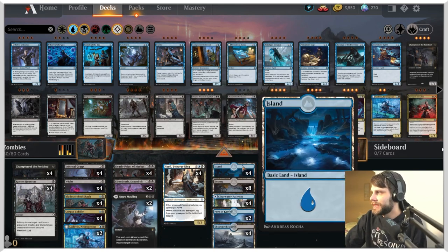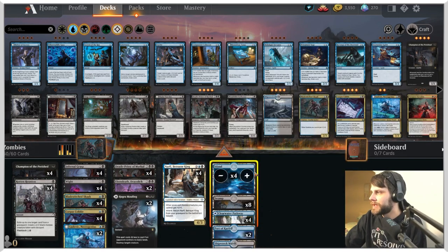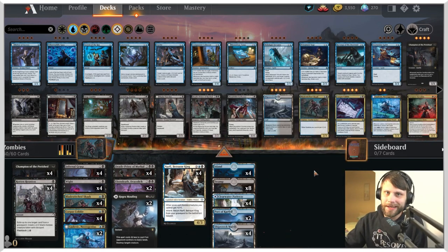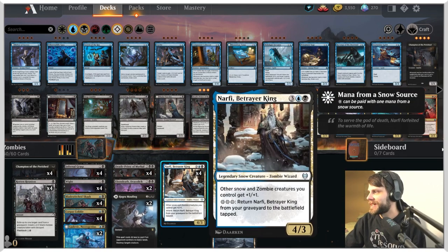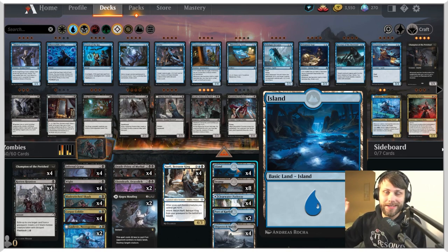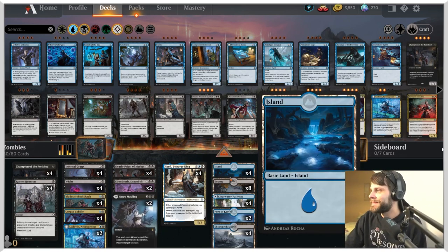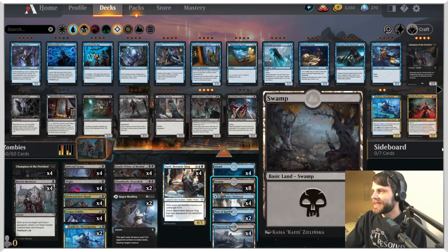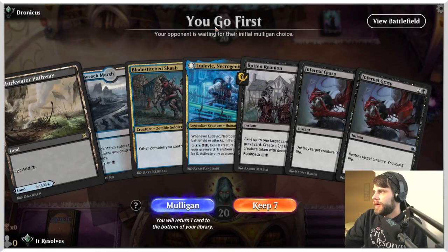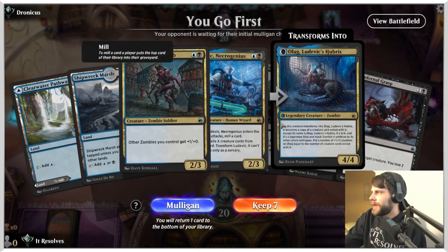Finally, we have Narfi, Betrayer King as a legendary creature. It gives all our zombies +1/+1 and you can return it to the battlefield tapped. One thing we should do is replace some lands with snow lands to make sure we can activate it. Between games we're going to swap those out. This is a test deck so there will be some kinks — let's go ahead and jump into game one!